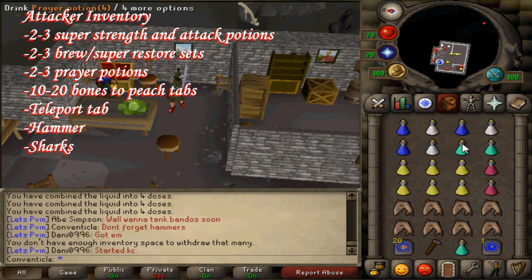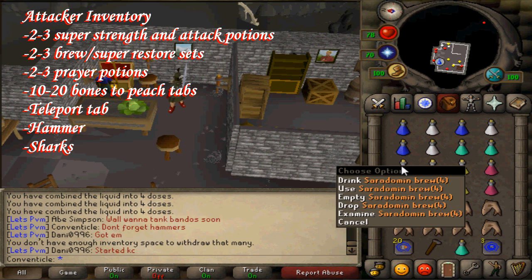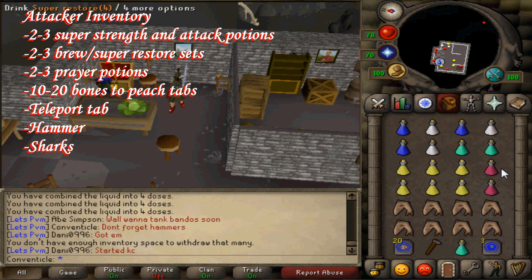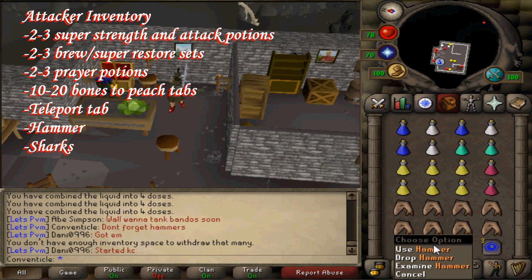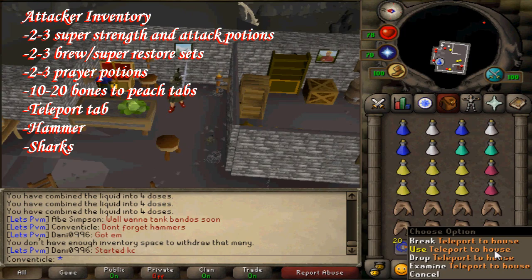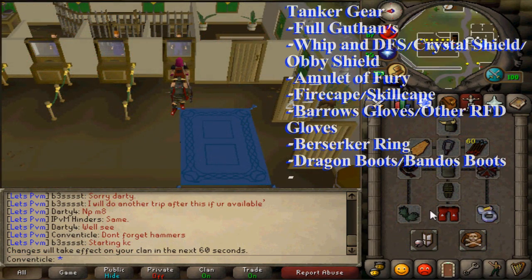Here we have the attacker inventory. I would suggest having 2-3 super sets, 2-3 brew and super restore sets, 2-3 prayer potions, 10-20 bones to peach tabs, a teleport tab in case you have to get out quickly, a hammer — which you definitely do not want to forget — and the rest you can fill up with food such as sharks.